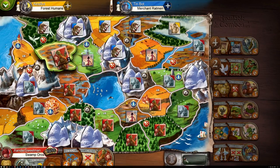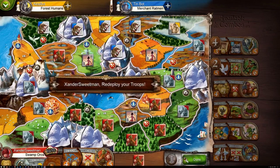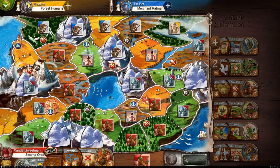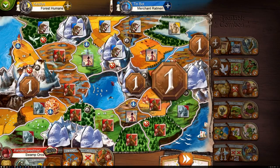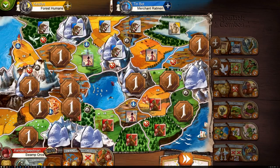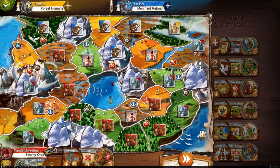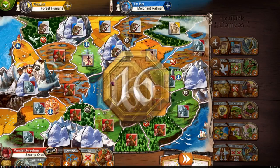Small World 2 Be Not Afraid is my favorite DLC for it. Five new races and five new powers are added: barbarians, homunculi, pixies, pygmies, and leprechauns. The new abilities include Barricade, Catapult, Corrupt, Imperial, and Mercenary. This is definitely a strong contender for the best expansion of Small World 2 — plenty of tricksy races to mix things up. More variety is never a bad thing in a game like this.